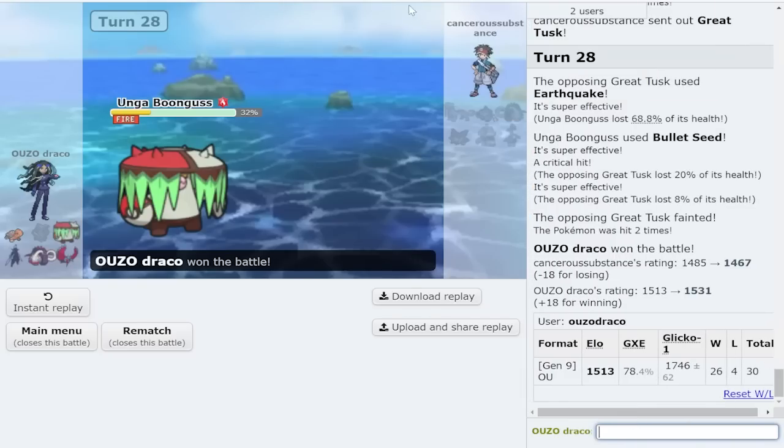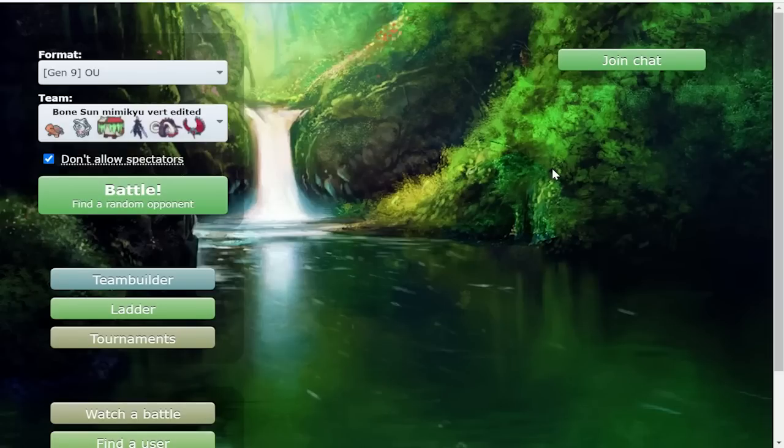We did take an L but I can definitely salvage this - four losses is nothing, I can 100% salvage this to get the suspect test. Guys, I hope you enjoyed it - the loaded dice was extremely fun. It's one of my favorite items if not my favorite this generation, besides covert cloak. Those are the two new items - well, they also added the clear amulet which I don't really use. If you guys did enjoy, make sure you let me know by leaving a like and subscribing to the channel. I'll see you guys in the next video - I should have a short up later today and a stream too. Goodbye!